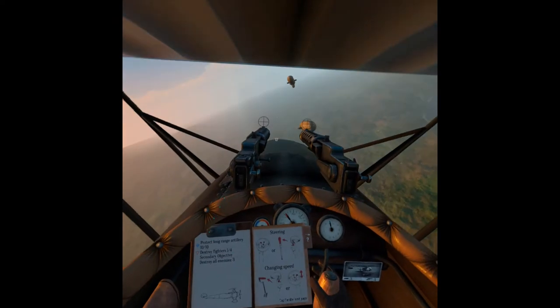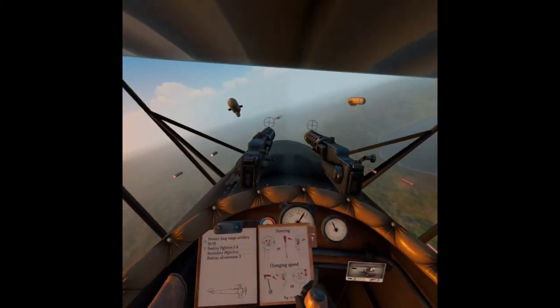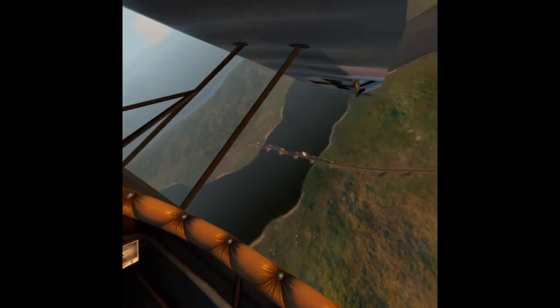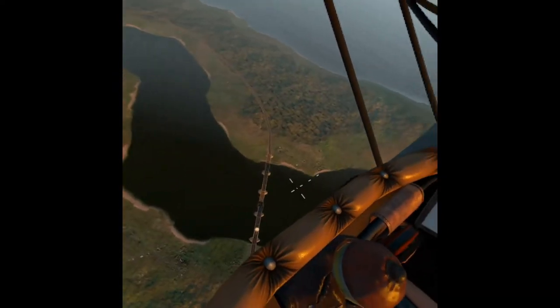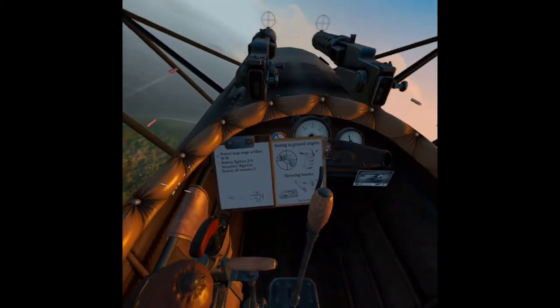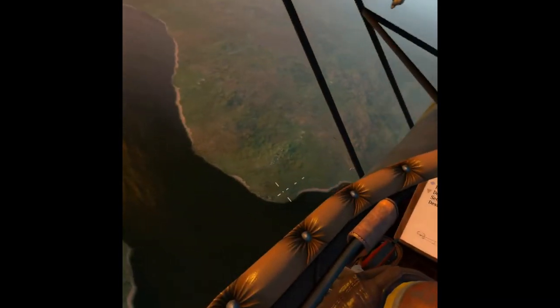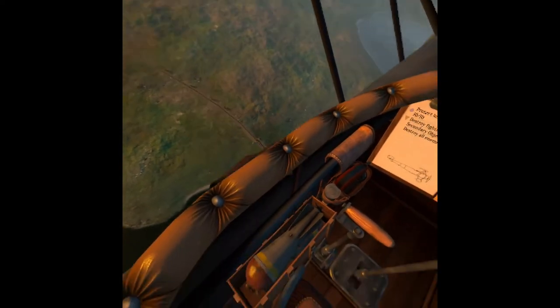The cool thing is you'll take damage. If you look on the left side of the little book, you'll see your little plane. When you start taking damage, different parts of the plane will start turning red. You'll actually see bullet holes inside your wings and on your fuel. The graphics are pretty solid. If you look at your wings when you pull up you'll see your flaps move — there's a lot of little detail.